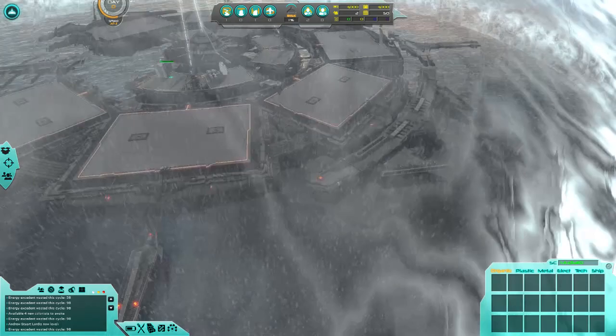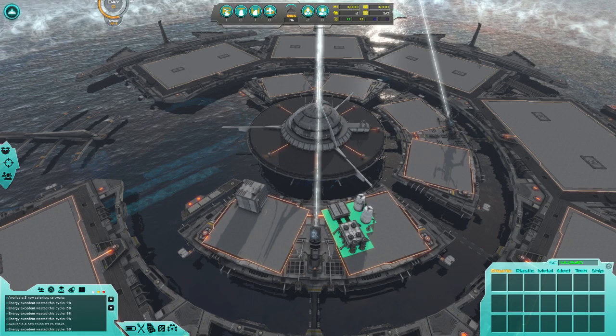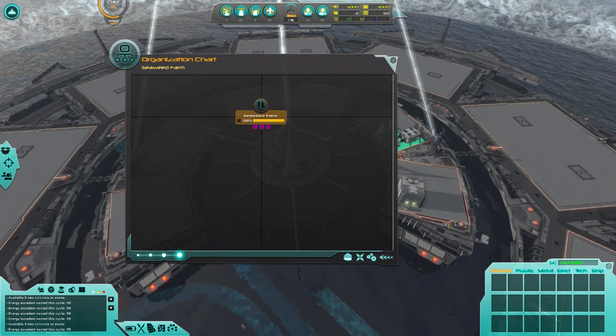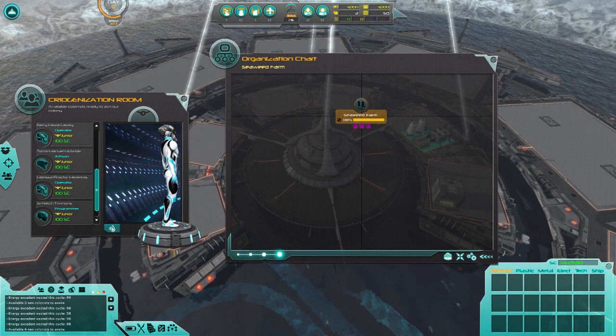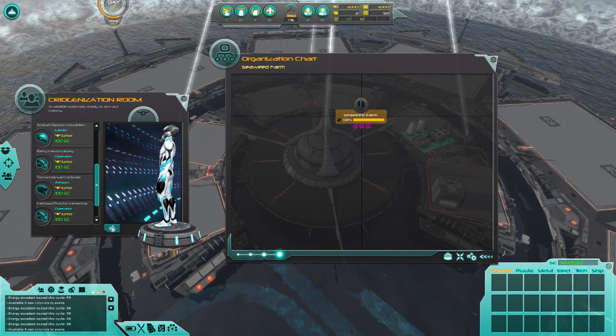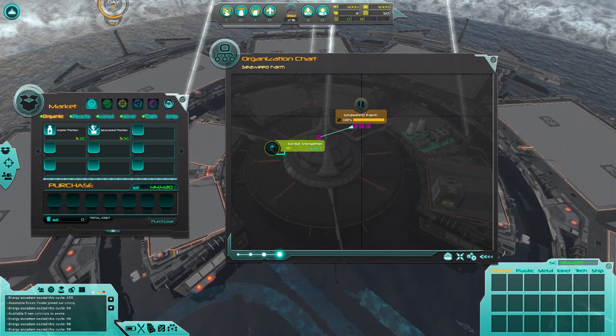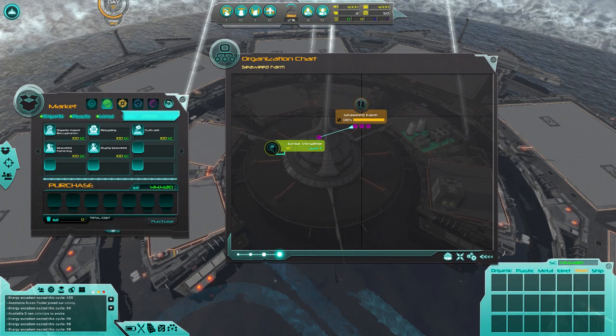It looks like it's always just going to be raining outside. Here's the seaweed plant. If you're trying to play this game and you're not sure how to open up the organizational chart, you actually have to left-click and hold on the building to open this menu up. Now we're here, and we need people to run this place. We need a director.